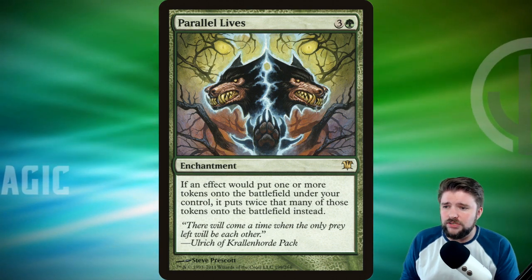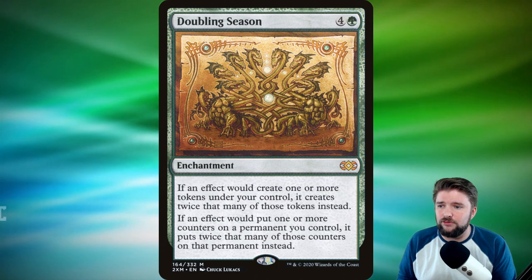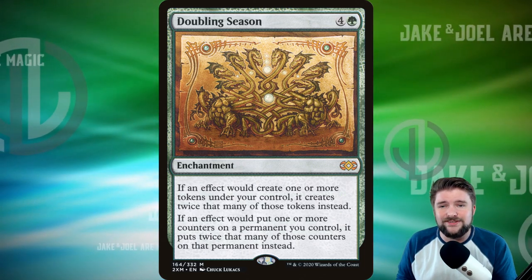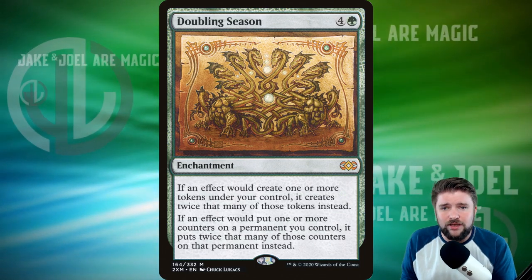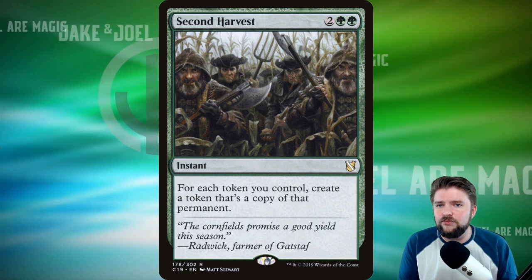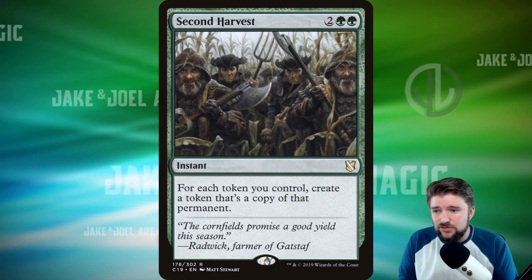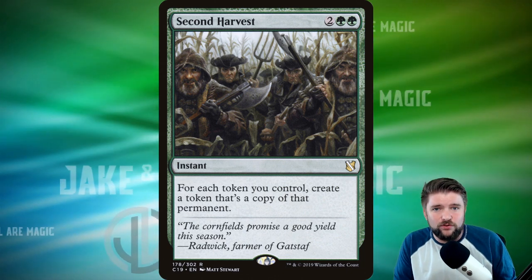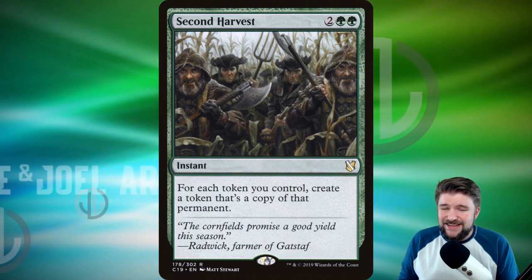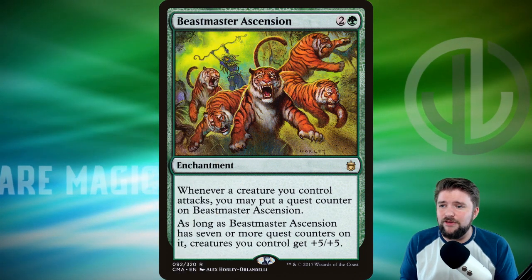Let's get into some cards that would go in a Coma commander deck. Parallel Lives — four mana — if an effect would put one or more tokens on the battlefield under your control, it puts twice that many instead, so each upkeep we're getting an extra three-three. Doubling Season does something very similar and also helps with counter strategies. Second Harvest — not normally a card I recommend — but Coma has a better chance of being on the battlefield constantly creating tokens because it can keep itself indestructible, giving Second Harvest more validity in this deck.